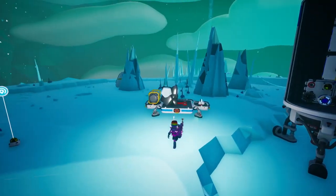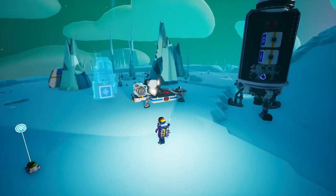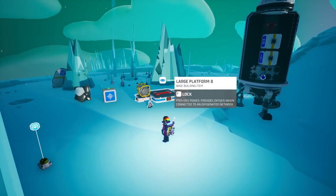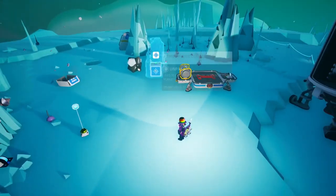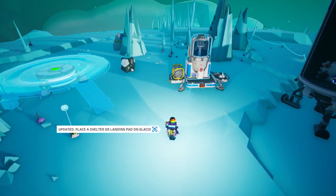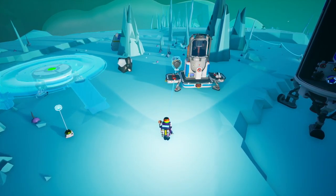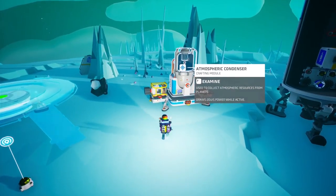Here we go. I've got a couple of things here already but now we need to do the usual unpacking. Oh, I've actually got a large platform here — I didn't need to bring another one then. I've already got a generator here. So that can be getting helium.